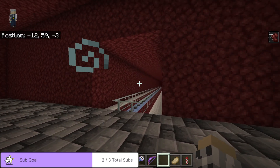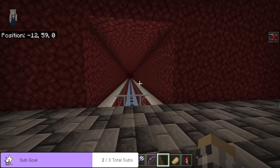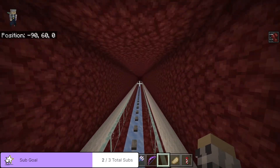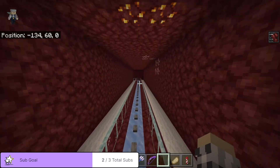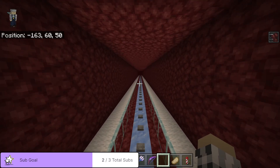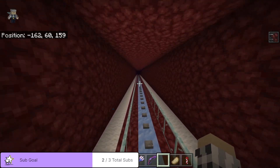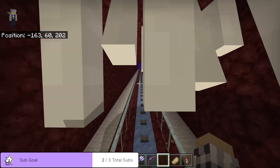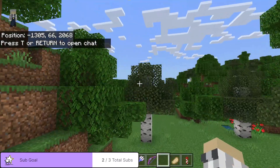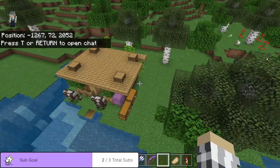And then this is the tunnel to Jaxx's base — a new participant on the server. So let's go see what we can find. The tunnel was dug by Jojo, and the ice road and carpet was put in by myself. This is her nice little base here.